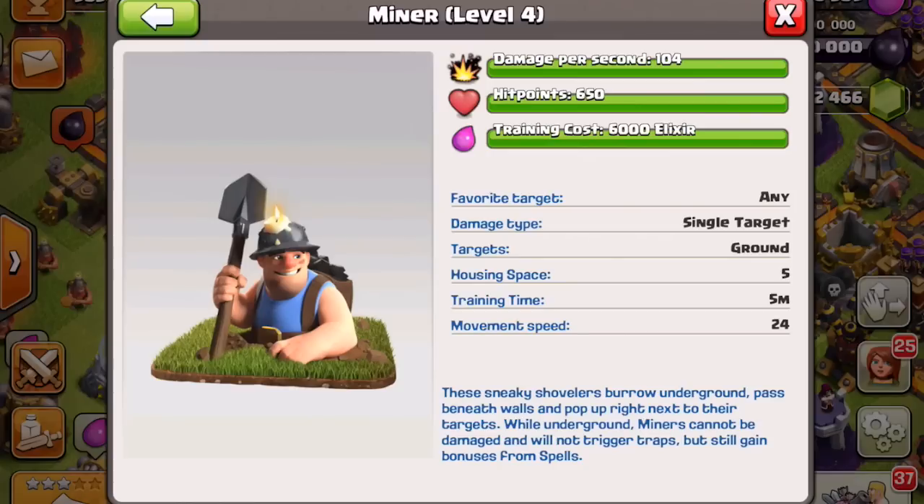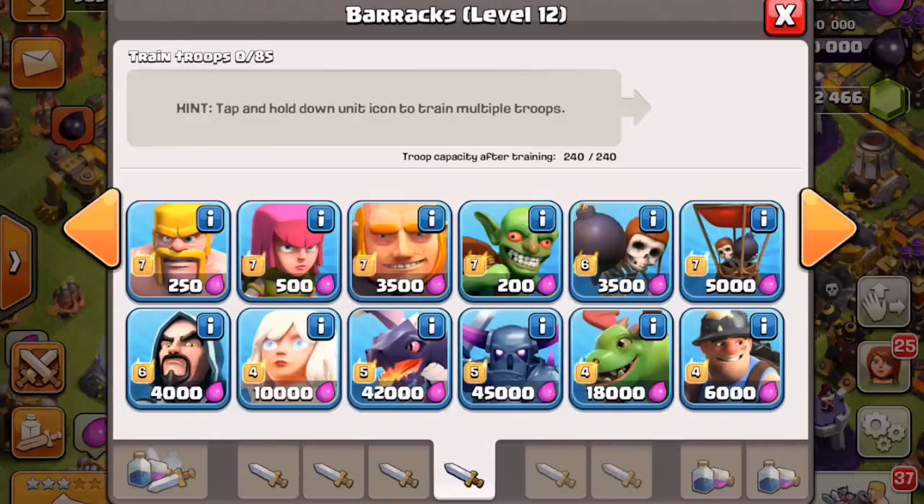The caption at the bottom of the screen says: 'These sneaky shovelers burrow underground, pass beneath walls, and pop up right next to their targets. While underground, miners cannot be damaged and will not trigger traps, but still gain bonuses from spells.' I'm super excited to see 55 miners actually attack a base.